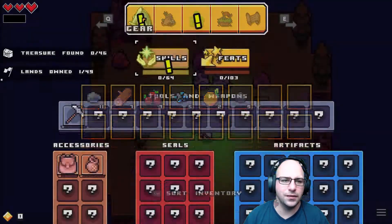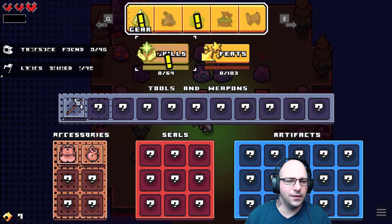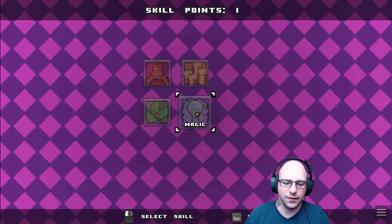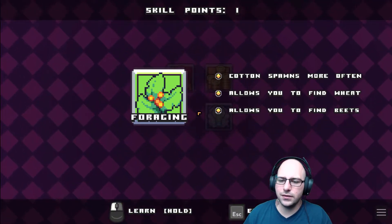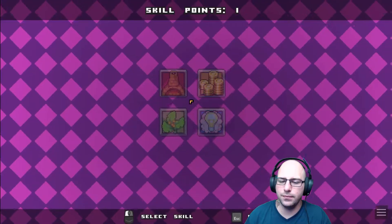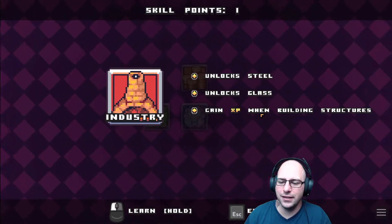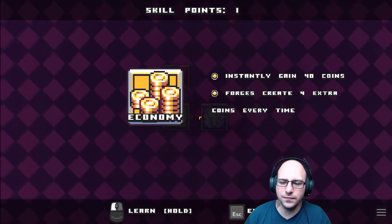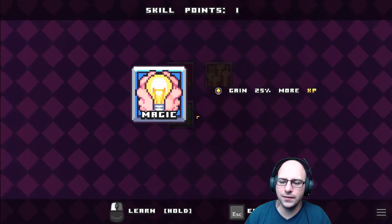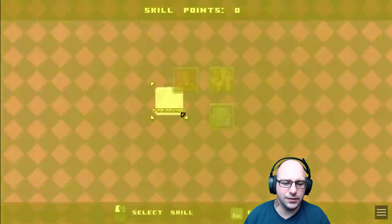All right, so gear — skill points. I do remember this tree. Cotton spawns more often, allows you to find wheat and beets. Unlocks steel, unlocks glass. Gains XP when building structures. Instantly gains 40 coins. Gain 25% more XP. Considering we're having an issue right now with energy, let's grab that.